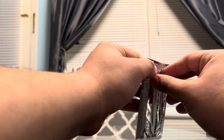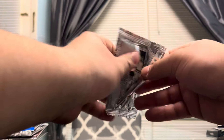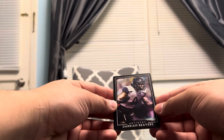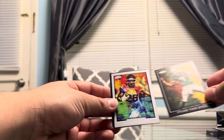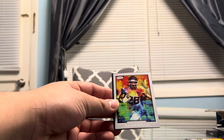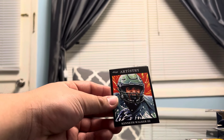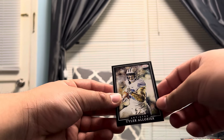Now, because they're mixed and because I'm really new to the hobby, I don't really know much about SAGE. I know more about Select because we've opened them, as I said before. We have a Darian Beavers, Tyler Van Dyke, and I guess this is the Artistry card of Isaiah Spiller on the Chargers — that's pretty cool. And another cool one, Kenneth Walker III. And finishing it off, we have Tyler Algier. I think the Isaiah Spiller card was probably the coolest one out of that pack.